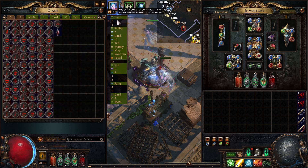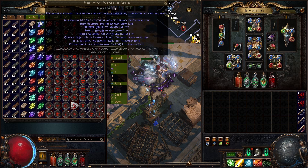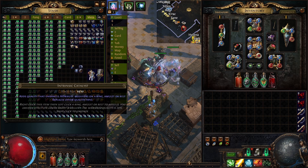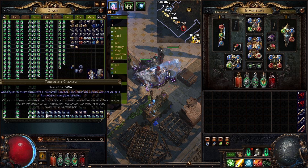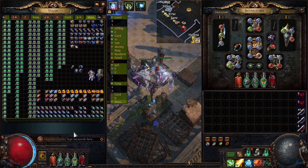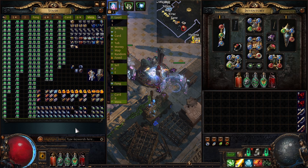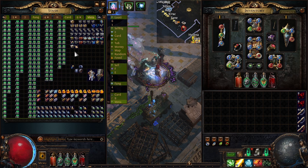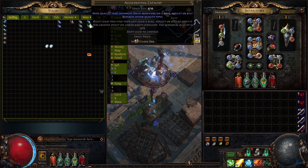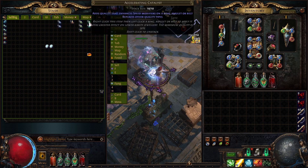I do have a lot of other essences in this tab here — these are also from the metamorphs, but seeing as how we couldn't really upgrade any of them into deafening, I decided to only include the one deafening in the metamorph loot tab. We have quite a lot of catalysts, pretty much all of the types of catalysts that you can find on the uber strict filter.